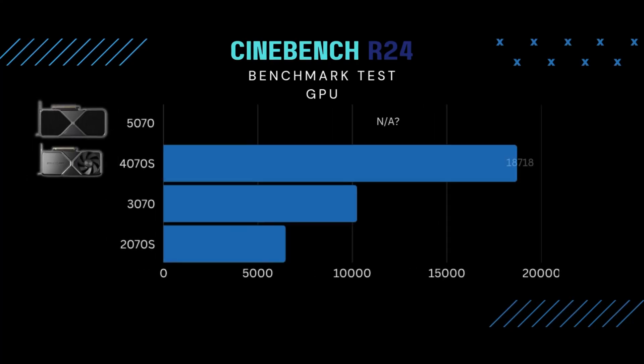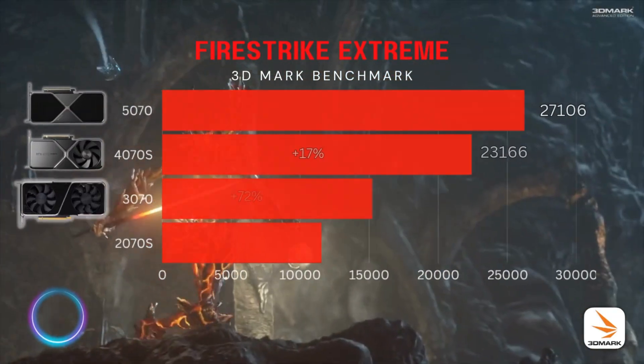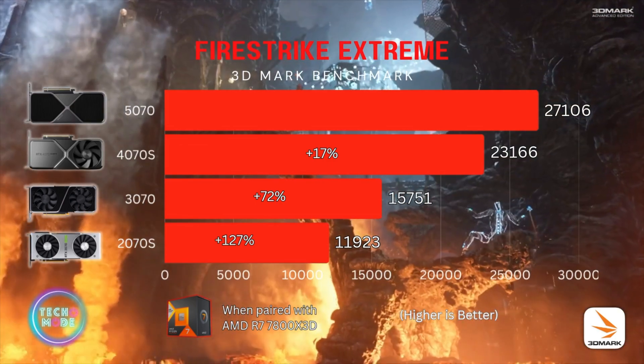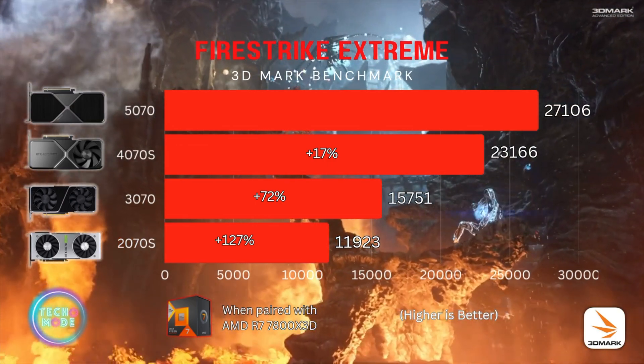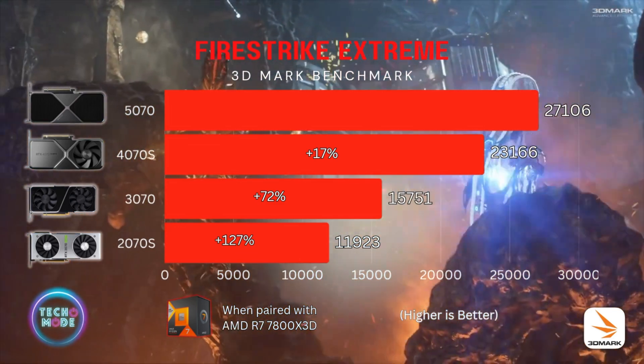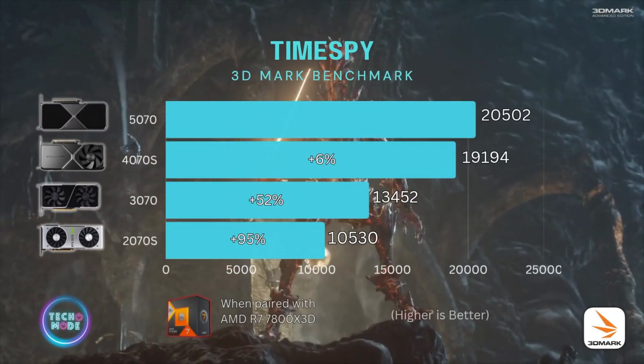Moving on to benchmarks — the first benchmark run was Cinebench R24, but it doesn't support the 5070, so the 5070 had to sit that one out. Next up were 3DMark benchmarks, starting with Fire Strike Extreme. The 5070 had a 17% advantage over the 4070 Super, a 72% better score than the 3070, and a whopping 127% better score than the 2070 Super.